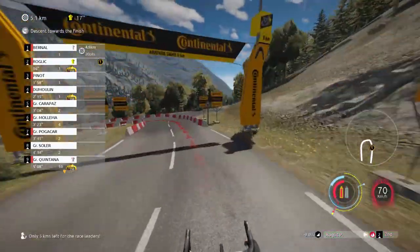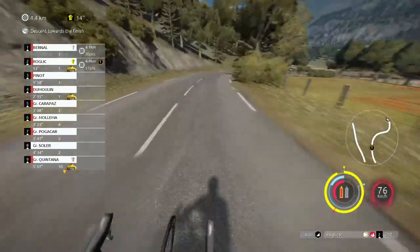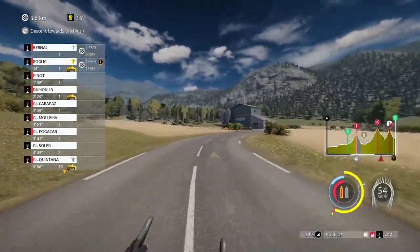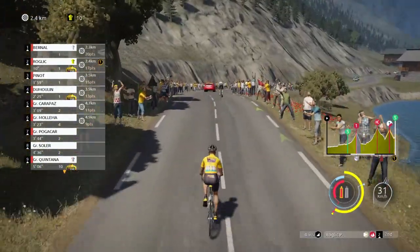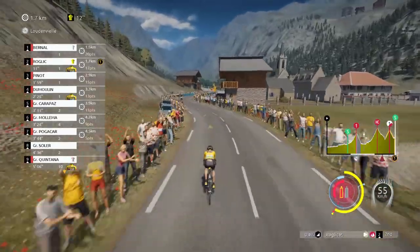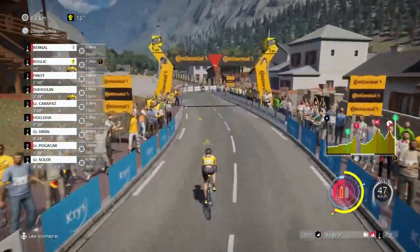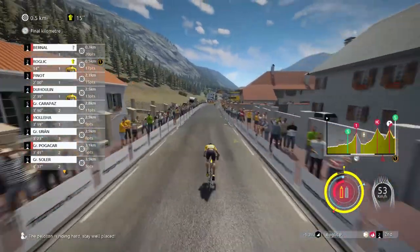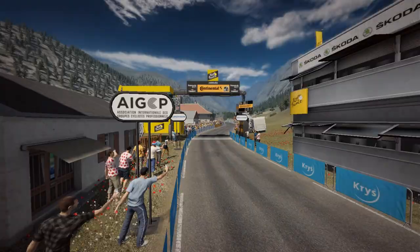Last five kilometers and Egan Bernal is right there — a very good descent by Roglic chasing him down and almost catching him. But with three kilometers left Bernal gets away again, all my blue energy is gone. Last kilometer — Bernal is going for the stage win. We're not going to win it, but let's minimize the damage. Come on, come on — we limit the time loss to just a few seconds.